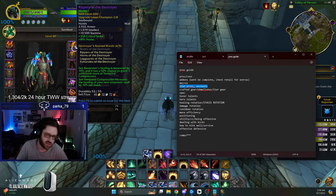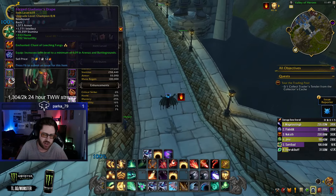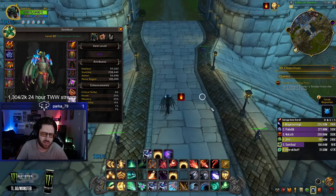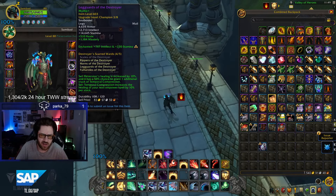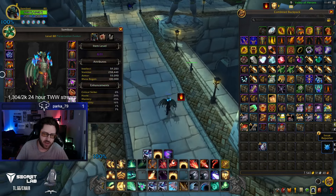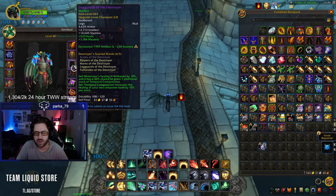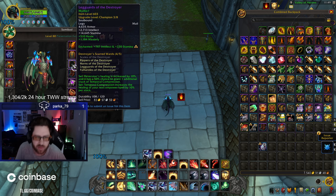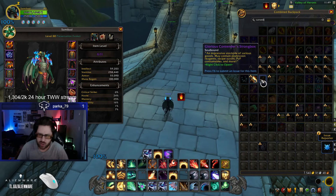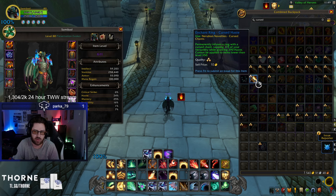For enchants, there are some new ones. The chest enchant you'll use is the one without the mana increase — basically just raw intellect. On legs, the intellect plus mana enchant has a much lower value in War Within compared to Dragonflight, so it doesn't feel worth it right now. I'm not looming so it's possible we switch to the mana enchants, but for now I'm not really messing with them.